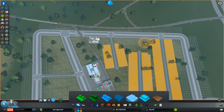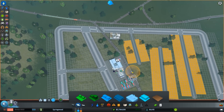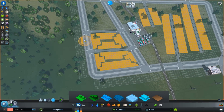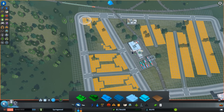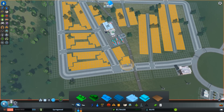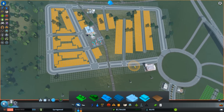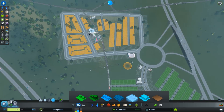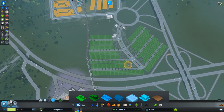This is looking good. That needs to be corrected a bit and then we have all these crossroads. I'm gonna zone this out here completely, and zone here too. Okay, let's roll and see how it develops — see what the city does now.